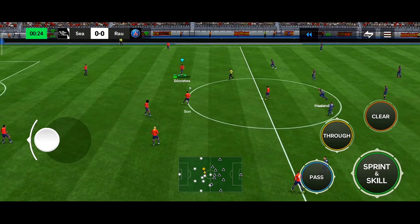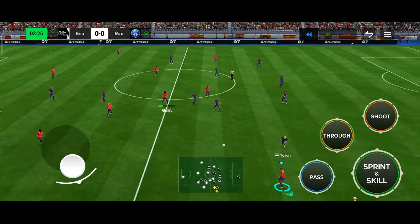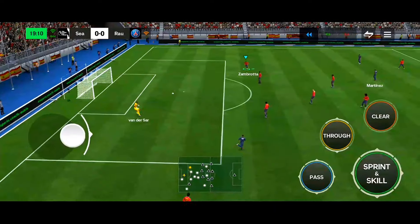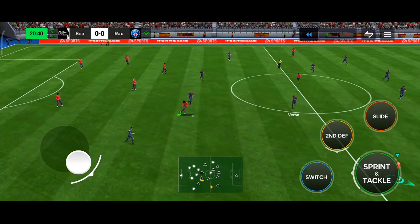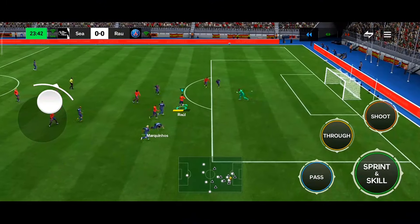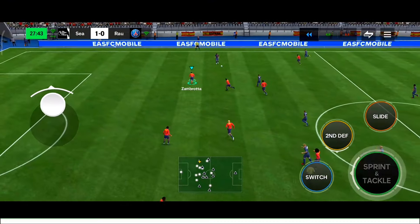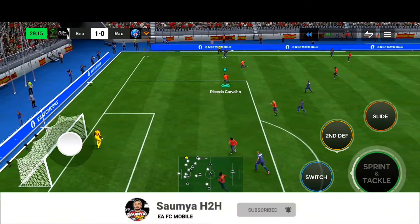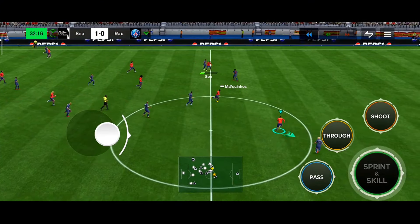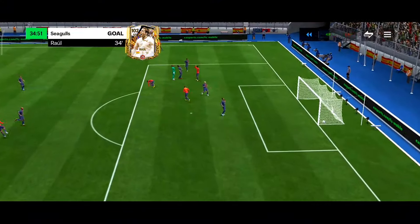Raul does the kickoff. Quick build-up — ping pong, Petit, pull it, Rafinha has the ball but Voronin intercepts. After a goal kick, we build through Vander Sar, Zambrotta, Socrates, Gullit, Rafinha to Raul — heel-to-heel skill, what a beautiful move! Raul with a finesse shot and that's an easy first goal. Then a counter attack from Rafinha through to Raul — easy second goal, excellent finishing.